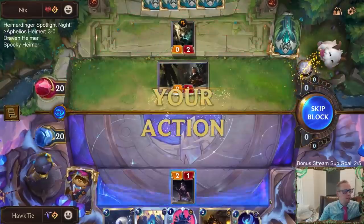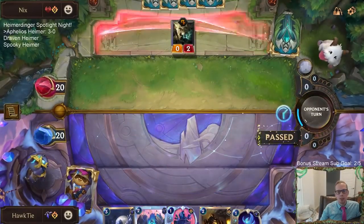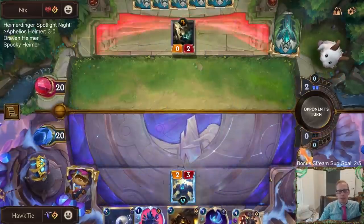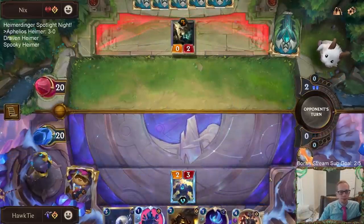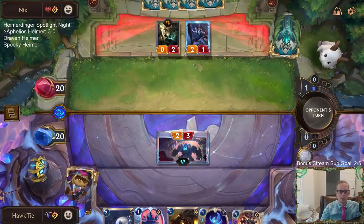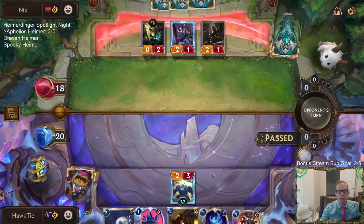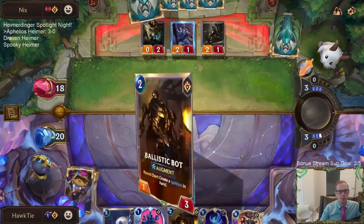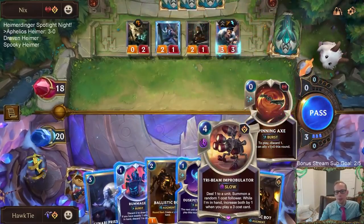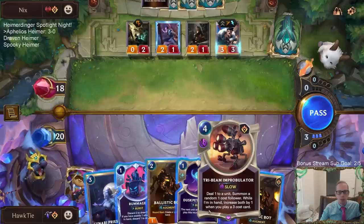I'm not sure exactly where the top 700 is for Masters rank — we just got to Masters rank two games ago with zero LP and it was like 800 something, so it wasn't that far off. I played Blue Sentinel over Ballistic Bot because I want to block with it — it's a better blocker on open attacks. If I go Dusk and then Priestess, that costs two mana so it does not count for Improbulator, which is kind of bad.